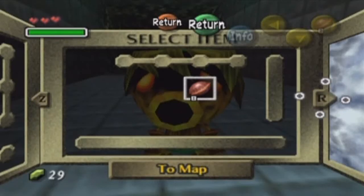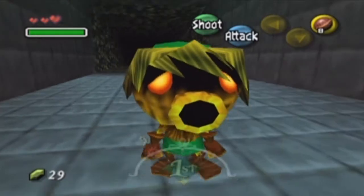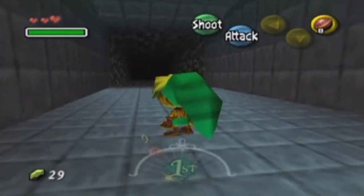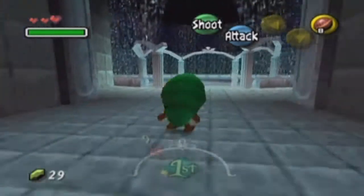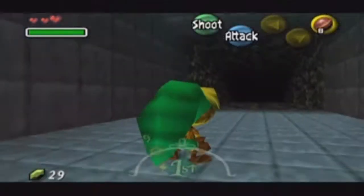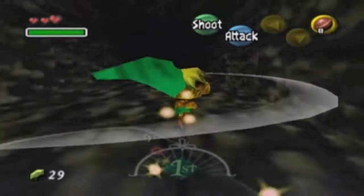What's up guys! Derudoburrito here and we're back with more Let's Play Legend of Zelda Majora's Mask. In the last episode, we started off the game and then we ended off here in the Great Fairy Fountain. We got a new power for the Deku, and now I guess we're just going to do some more stuff.